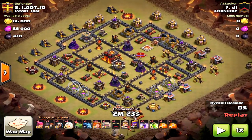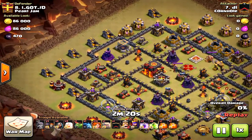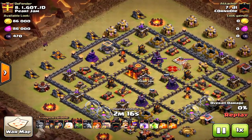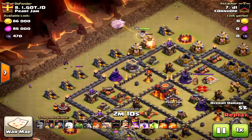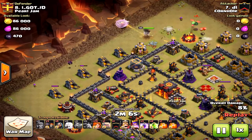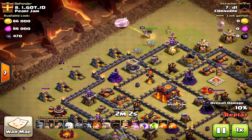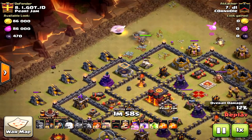This is the first fresh attack from DL. It's a solid attack, well executed, just a couple things that went wrong that really made the difference. It's a blind attack — he doesn't know what's going on. He uses a minion to create the funnel, drops the queen and then a baby dragon. That baby dragon actually takes out a bunch of units.